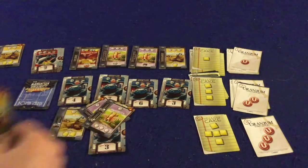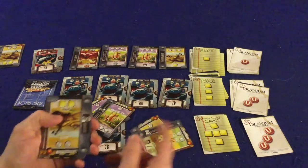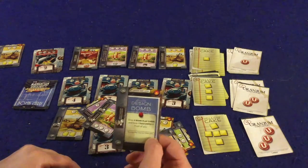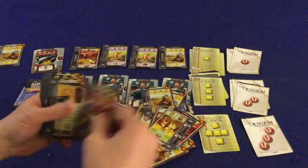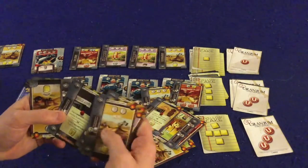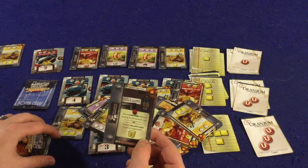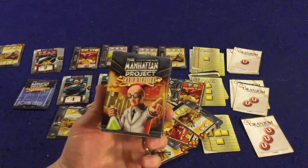Before wrapping up, let me show some other cards that didn't come up. Factories let you draw additional cards or steal cards from other players. Design Bombs let you keep a bomb secret that only you can build. Espionage lets you look at an opponent's hand and take a card, or steal one yellow cake. Double Agent lets you use a landmark without paying its personal cost, or steal one yellow cake from an opponent.